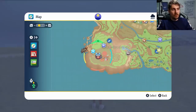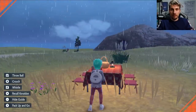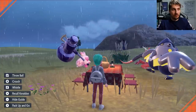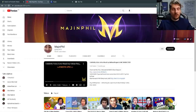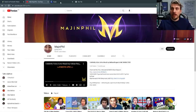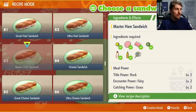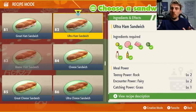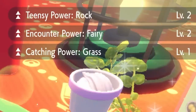We've got no mass outbreaks in this area. We're going to set up a picnic, and what we want to do before we start date skipping is lay down a sandwich that gives us a level two encounter power for the type we're going after. For this example we're going after Sylveon. We have a handy list courtesy of Majin Phil — he is a great YouTuber, does a lot of shiny hunts, very entertaining. He kindly shared an encounter power level two sandwich list with the community. I'll link it in the description. We need the fairy encounter level two, which is sandwich 82 — there's a list of ingredients so you can create it yourself in creative mode. The ultra ham sandwich gives us encounter power fairy level two, which is exactly what we're looking for.